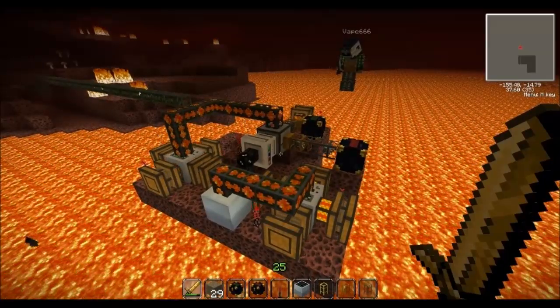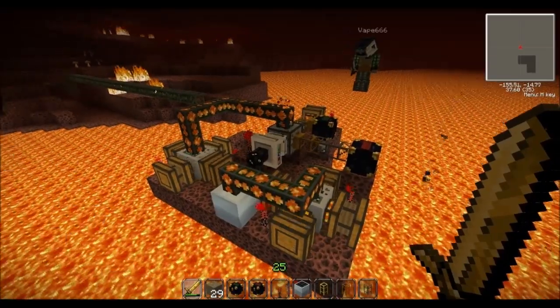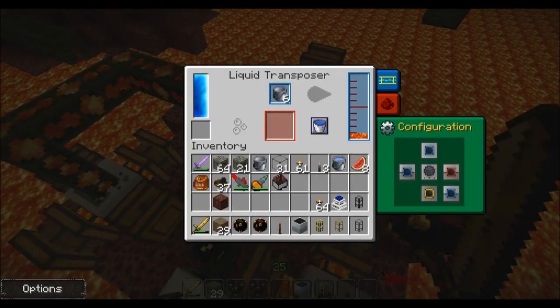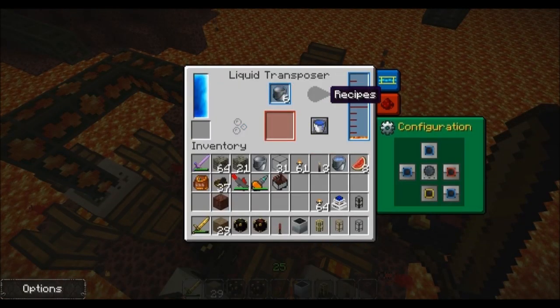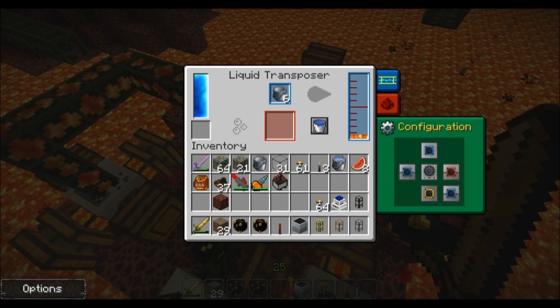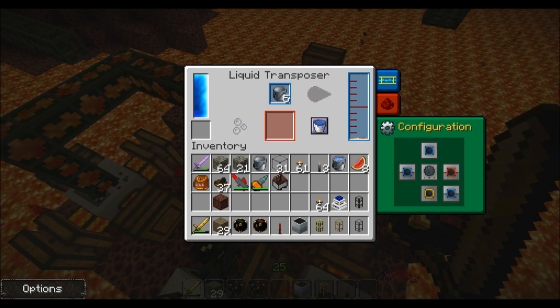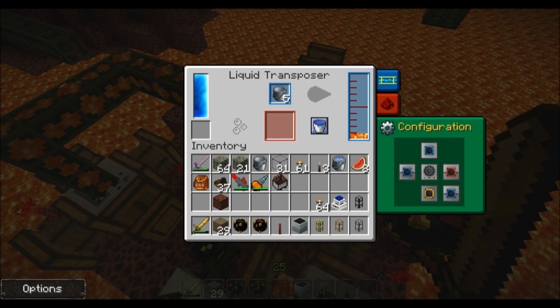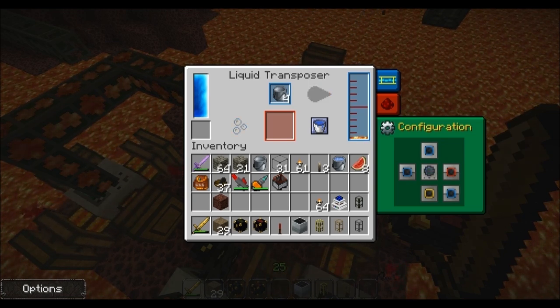Might be worth mentioning how to configure the transposer. So in the transposer you have two modes: loading and unloading. There's a little water bucket toggle in the middle. Basically it toggles on and off — one mode is emptying, one mode is filling.